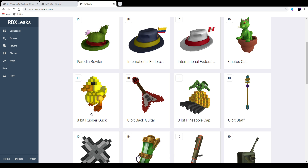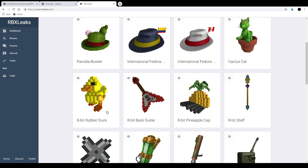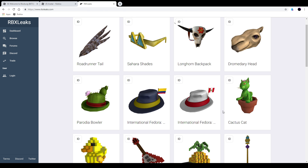And then they also leaked the 8-bit rubber duck — this one could maybe be like 500 to 1000 Robux. Furthermore they leaked the cactus cat, which looks like a hat I would say. Maybe like 50 to 100 Robux.